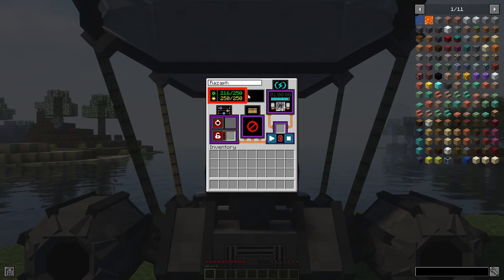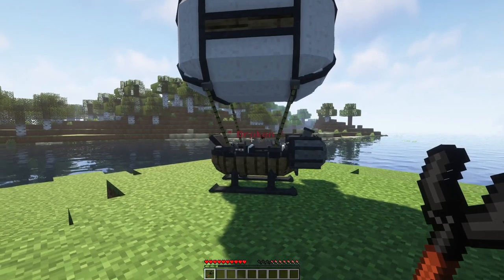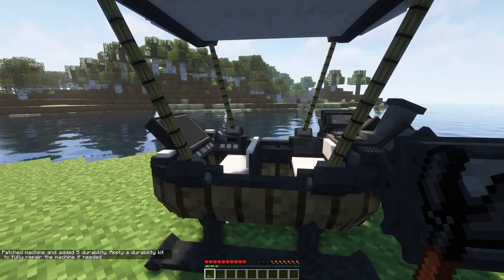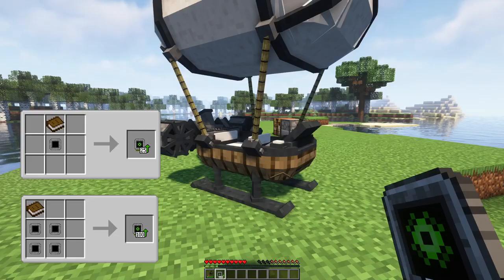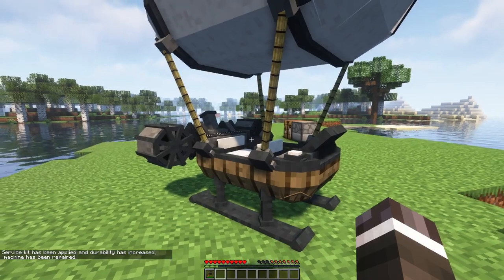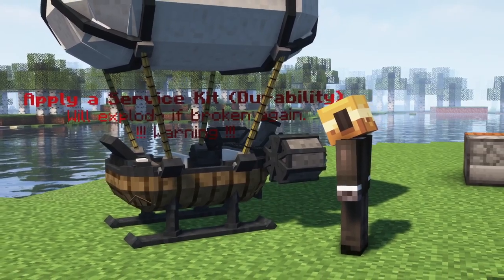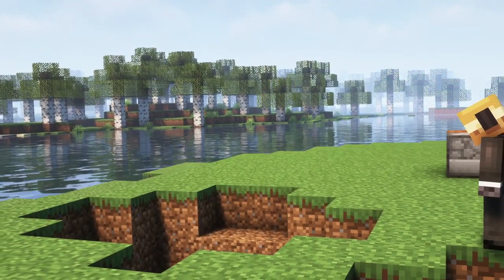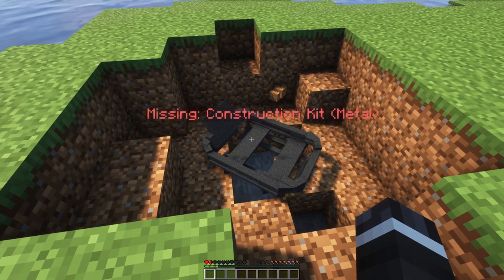Broken machines can't turn on and must be patched in order to be used again. To patch a machine, grab your machine wrench and sneak and right-click. When a machine is patched, it will exit the broken state, but it will only have 5 durability. Make sure to apply a durability service kit to increase the durability and to repair the machine, because if you patch up your machine 3 times in a row without repairing it using a durability service kit, it will cause the machine to explode. When a machine explodes, it will convert back to a machine chassis minus one random construction kit.